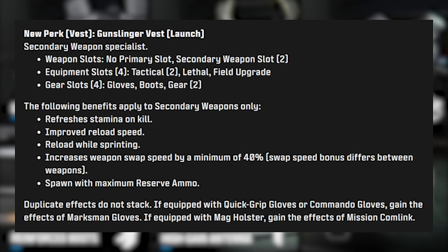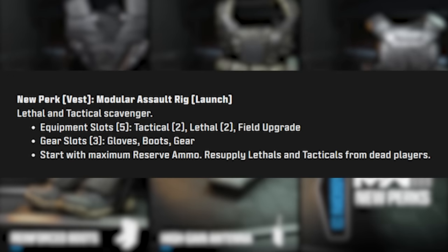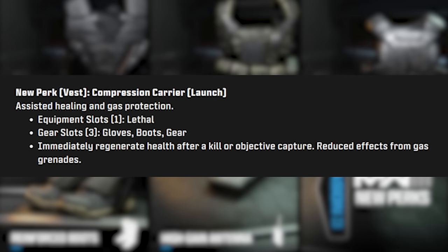The second new perk is the Modular Assault Rig. This gives you lethal and tactical scavenger — two tacticals, two lethals, and a field upgrade alongside gloves, boots, and a piece of gear. You get maximum reserve ammo and resupply lethals and tacticals from dead players. I'm a little concerned about this, especially on smaller maps — having this basically gives you unlimited thermites, grenades, and Semtex. It kind of makes me worried for the future of Shipment.